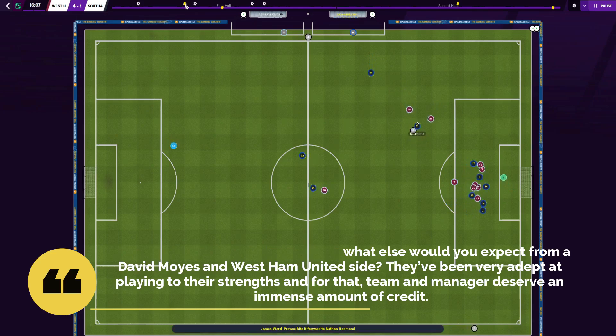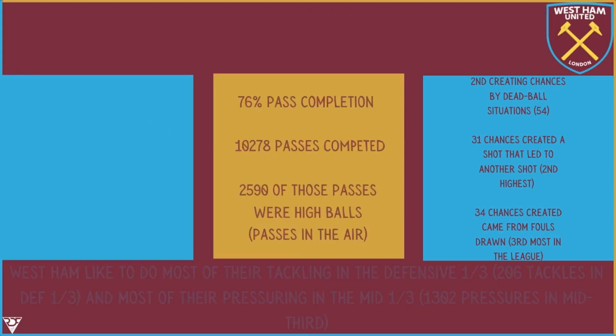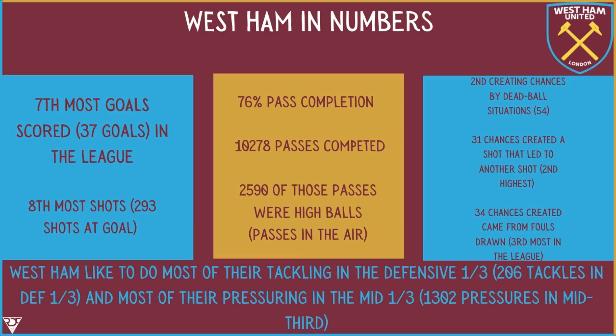For that, the team and manager deserve an immense amount of credit. Lastly for this analysis, we are going to look at West Ham's statistics. West Ham have scored the seventh-most goals in the Premier League whilst taking the eighth-most shots, suggesting they are a positive side. In possession, they have only a 76% pass completion rate whilst attempting 10,278 passes, with 2,590 of those being high balls in the air. West Ham are in second place when it comes to creating chances by dead ball situations — 54 chances created by dead ball. 31 of their chances created came from a shot that led to another shot, the second-highest in the league, and 34 of their chances created came from fouls drawn, the third-most in the league.